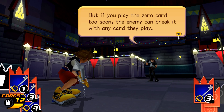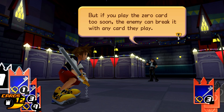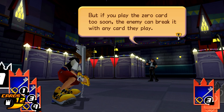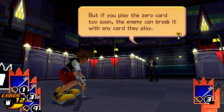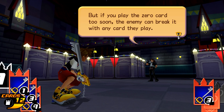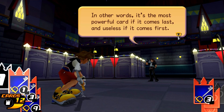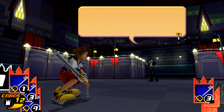Maybe I've seen instances where I've broken their cards and I thought I had a great card there — that's why I was getting confused. If they break yours, then you get stunned, which is bad. But if you play the zero card too soon, the enemy can break it with any card they play. In other words, it's the most powerful card if it comes last and useless if it comes first.